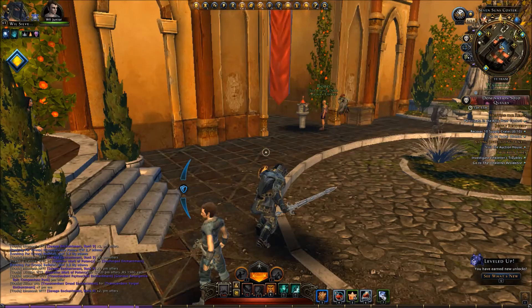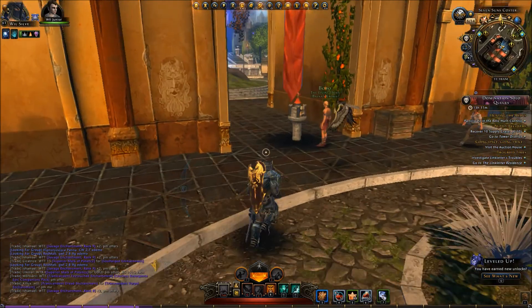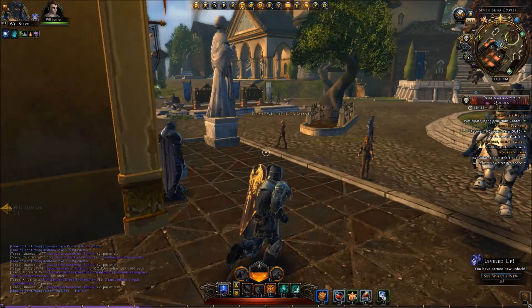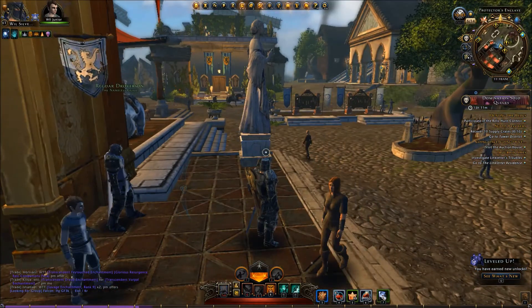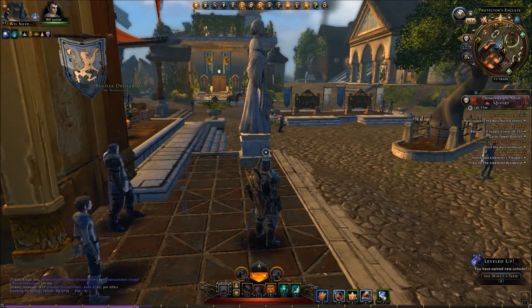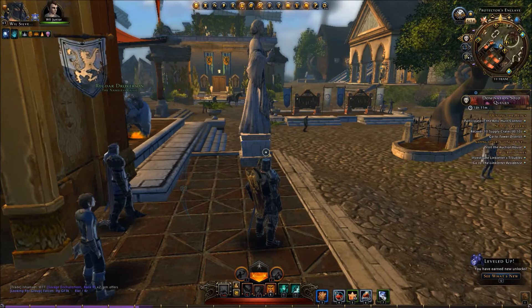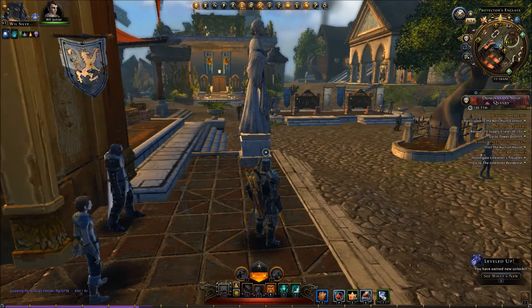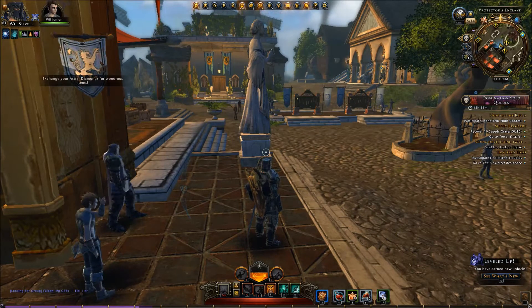As you're going through dungeons, other items will drop — some are more valuable than others. Your blue items are going to be most valuable in the earlier levels, green next, and then your common items. A lot of times the blue armor will sell on the Auction House for a good amount, so you can list those and sell them for a higher amount of gold if you need it.